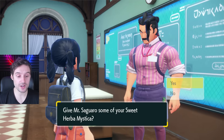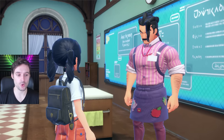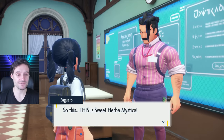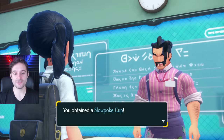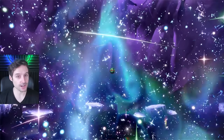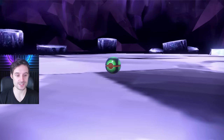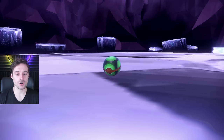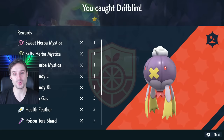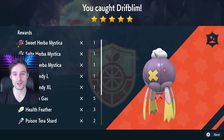Next up is the Slowpoke Cup. This is an exclusive reward you can only get in post-game from your home ec teacher. It requires you to give him a Sweet Herba Mystica, which can only be obtained from five-star raids — which are themselves unlocked after the post-game. So now you can do five-star raids, get a Sweet Herba Mystica, give it to your home ec teacher, and receive a Slowpoke Cup for your picnic.